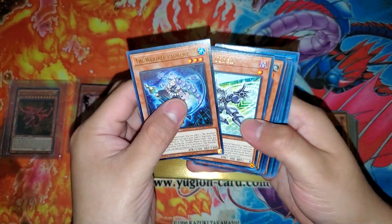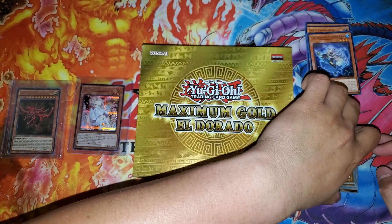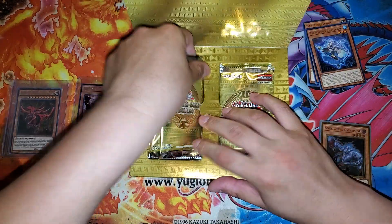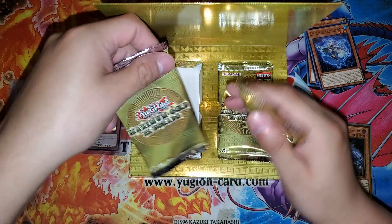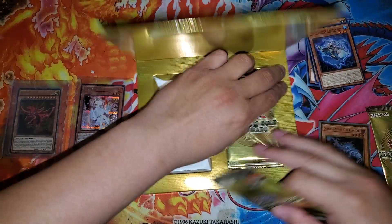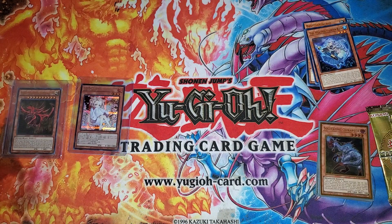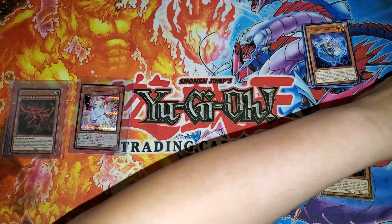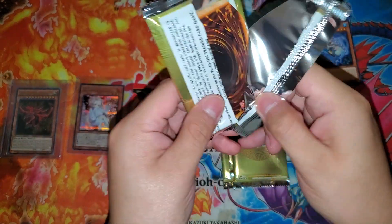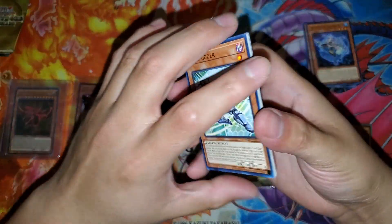I do have all the commons here which I will put away soon. All of these are in the previous Maximum Gold video. For this one, let's just hope we get a Rescue Cat or even an Access Code Talker. I already have the original Access Code Talker, so I'm not too bugged by it either way. There was a reason for why it took a while to get these cards, but now that we have it in here, let's enjoy them and see what we can get.